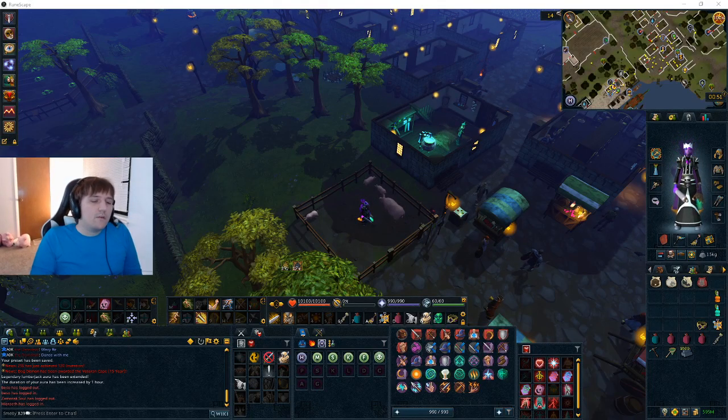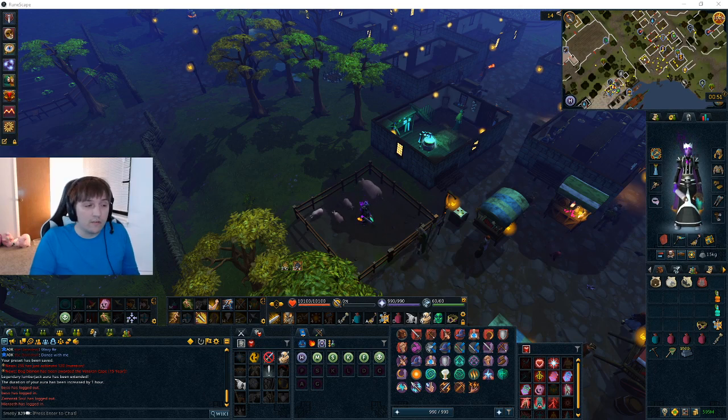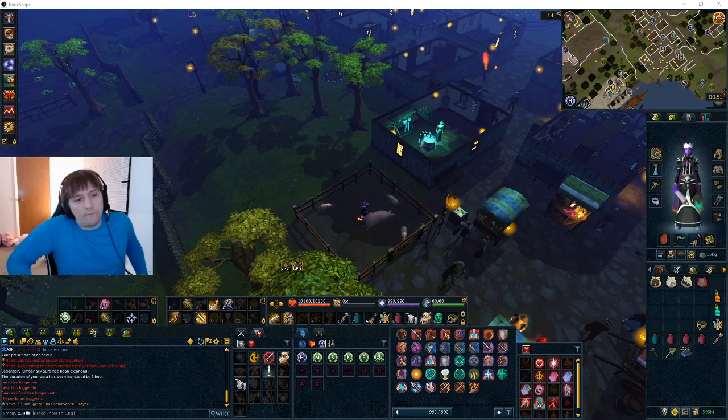Hey guys, XChain here, and today is going to be a Croesus duo guide. Duo is, as far as I know from my testing, the best points per hour. It's fewer kills per hour obviously, but the drops are pretty rare - there's a lot of drops in the log. So if you want to get the most drops and don't care about 1000 KC, duo is your best bet. It's also very easy to get one other person. Getting four people is kind of annoying, and masses are fine but can get a bit messy. Duos are very chill and relaxing.